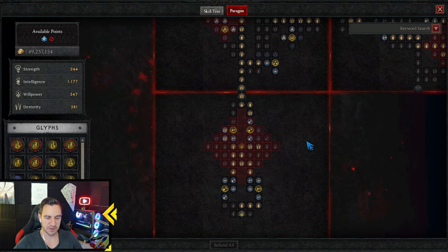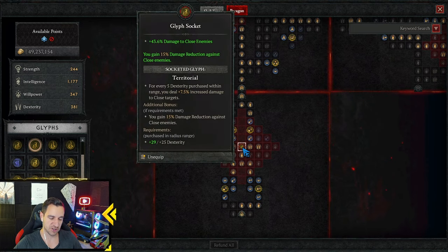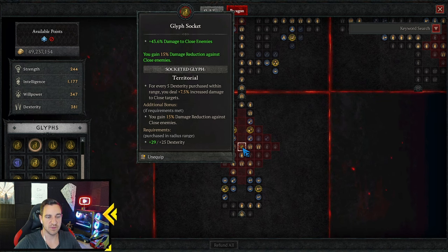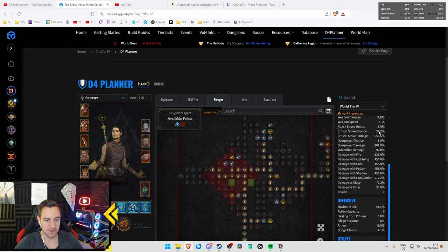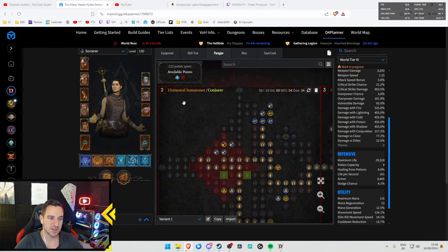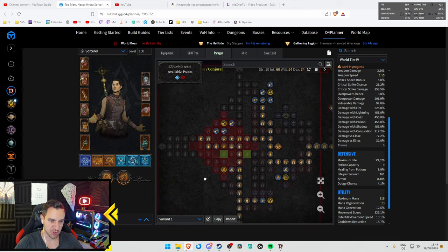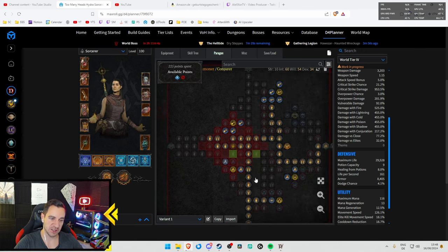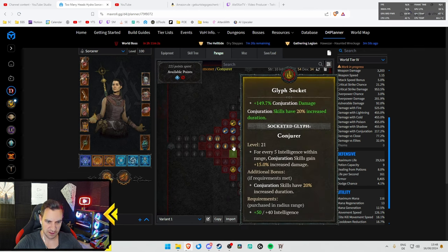For Paragon, the first board is Territorial — we need it for survivability. The sorcerer dies fast, so we make sure we have all the survivability: 50% damage reduction against close enemies, and we do more damage to close ones. The second board is Elemental Summoner with the Conjurer glyph, which gives conjuration skills 20% increased duration. Every 5 intelligence within range they gain more damage — you can see at the top it's 150% conjuration damage. Get all the INT around there.